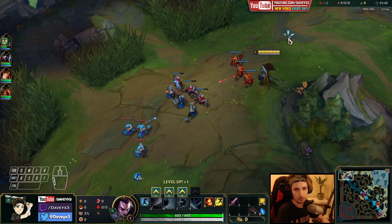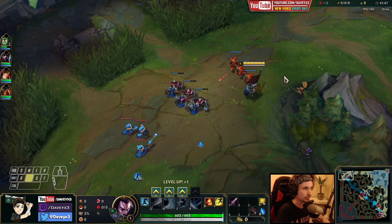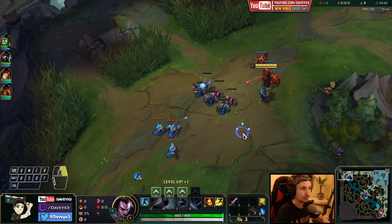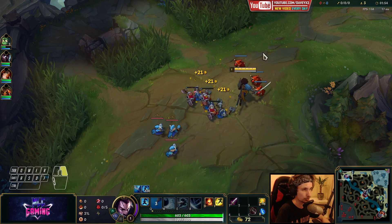For the full build we're going to be going Phantom Dancer into Infinity Edge. We're playing with the best build out there at the moment with Death Stance and everything. It's going to be a pretty OP build for Yasuo.